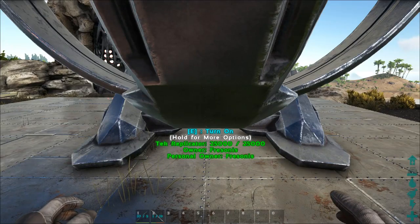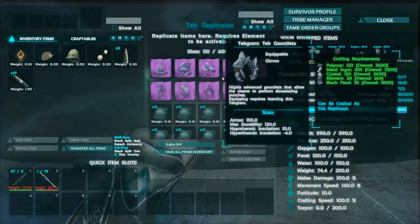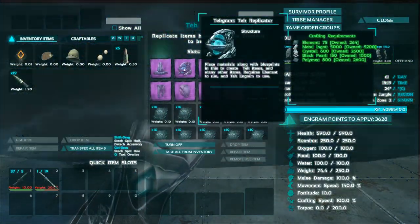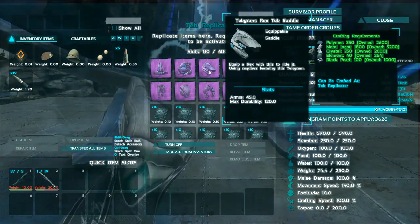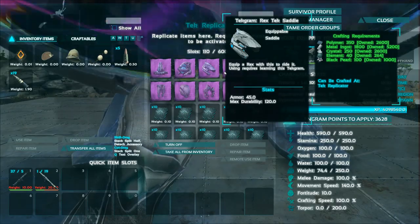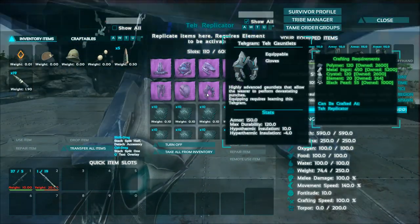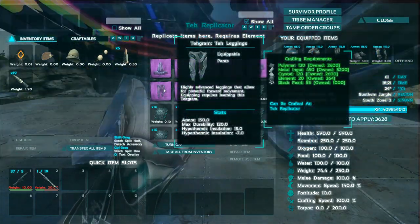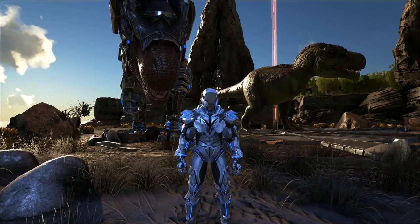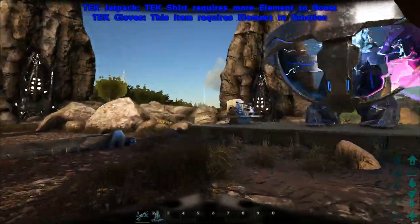Once you've made the tech replicator, you can turn it on if there is element in it. Once it's on, go check it out — you can make everything in it, even another tech replicator if you have enough materials. It is really expensive, and it's hard to get the element. You will need a lot to craft all the items and even more to maintain the power. I don't think many people will have this on servers because it's so hard to get and maintain.